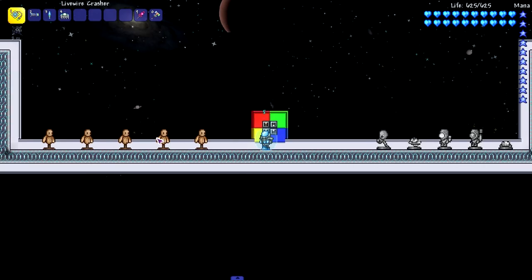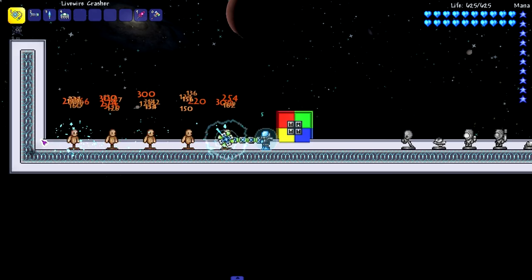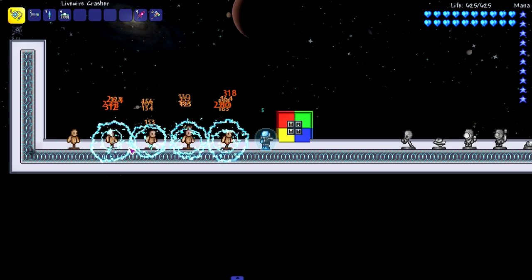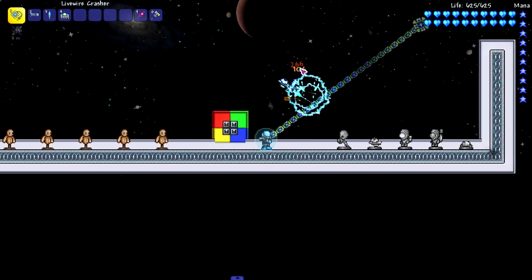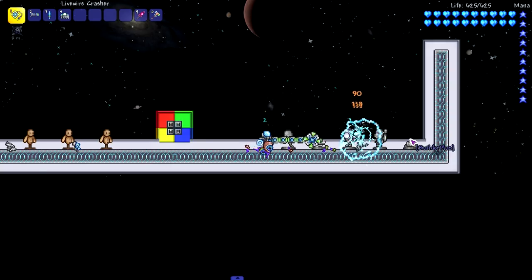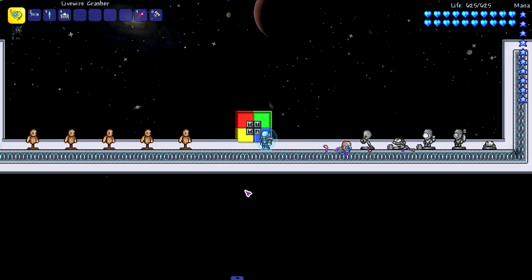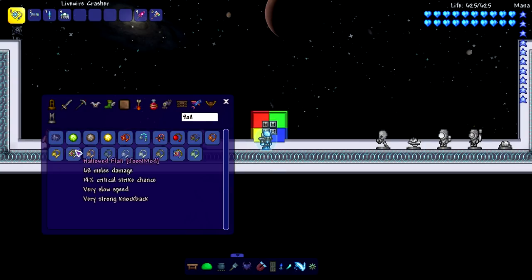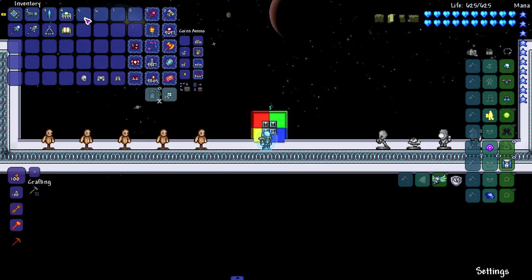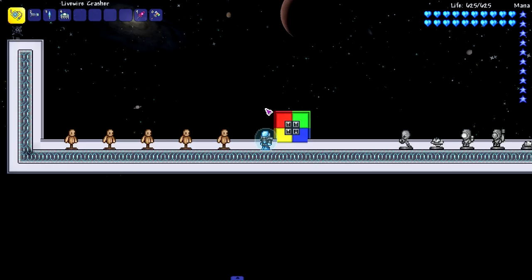Moving on to a flail called the live wire crasher. Look at this - standing this close I can reach all five dummies. I really do like flails, I feel like they're very underused weapons. One of my favorite things about Thorium is how they added flail accessories called flail cores - when you hit something, there's a chance for the flail to drop a little core that does more damage, kind of like a spiky ball. I wish more mods focused on subclass accessories like that.